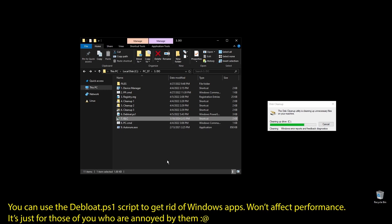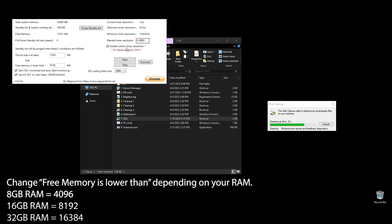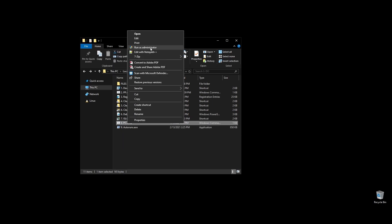Next, let's set up ISLC. This program will help a little with latency and always clear up cached RAM. Set up the settings like mine, with the only difference on the option called 'free memory is lower than.' There you should add half of your RAM multiplied by 1024. If you have 16GB of RAM, then the number should be 8×1024 = 8192. PC.CMD will rebuild your performance counters — just double click on it and press any key to continue.